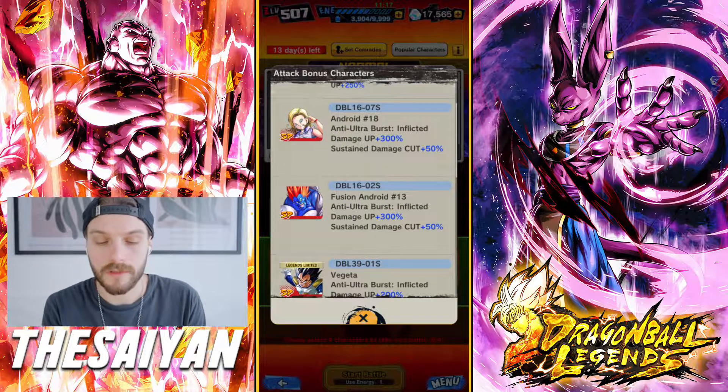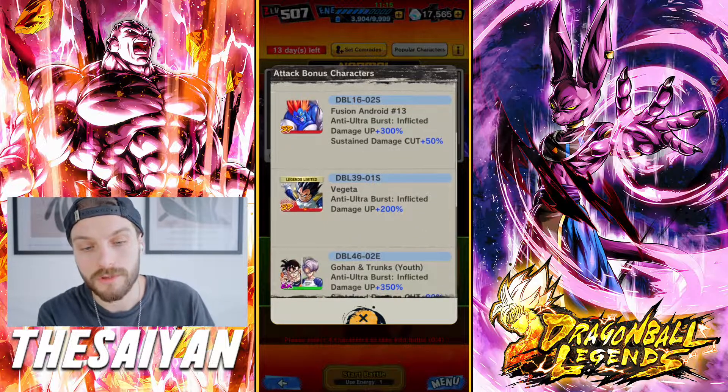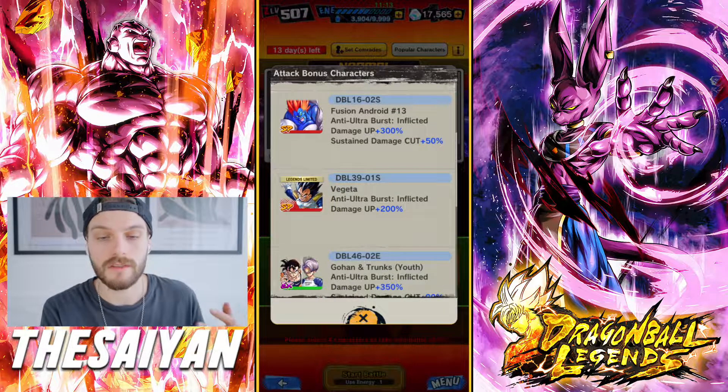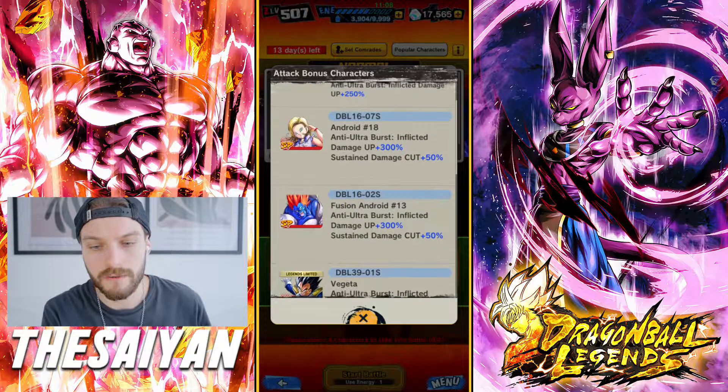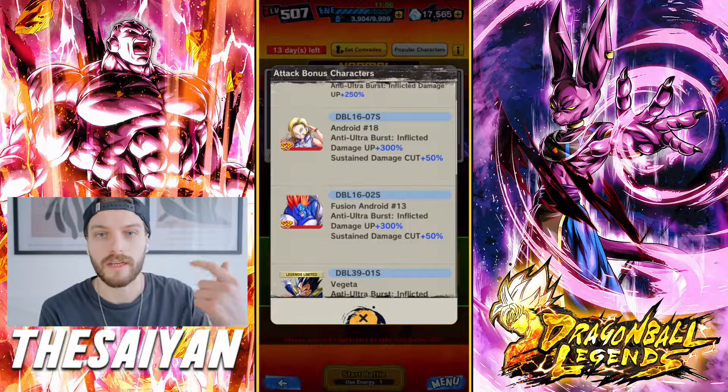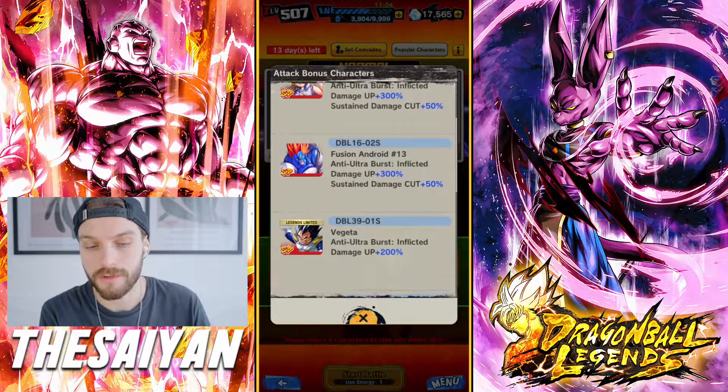By the way, you can also use those two as comrades. So if you don't have the first unit, you can set those two as comrades — because that way you're gonna help other people. For powerful opponent, you wanna set this Vegeta. If not, find another good powerful opponent. I think this guy is also powerful opponent, so you can have both of them and have Android tag and Android powerful opponent for anyone to use.